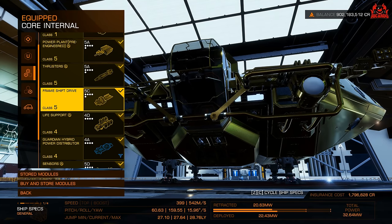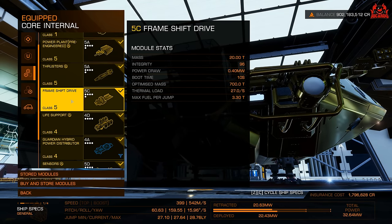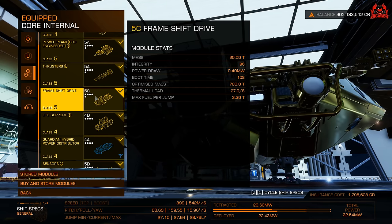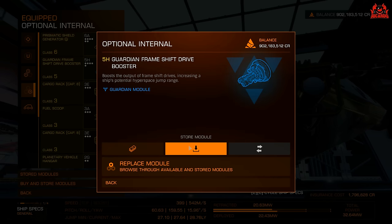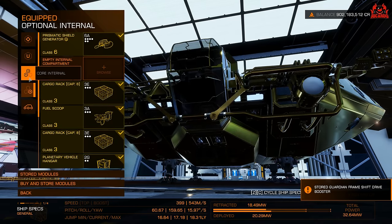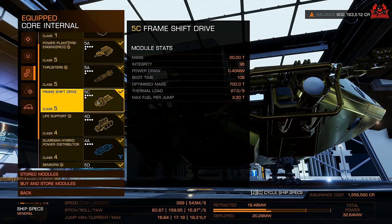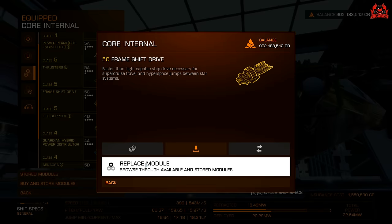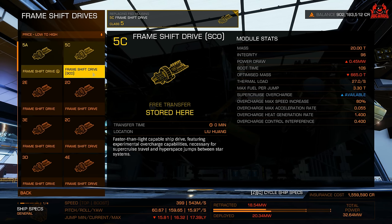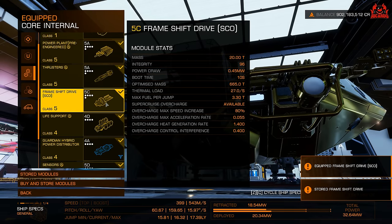So here we are in outfitting. I've got my Asp Explorer with a standard frameshift drive 5C in there, and a frameshift drive booster also attached. I'm going to store that booster module just for the purposes of this demonstration. We've got our frameshift drive 5C giving me 18.31 light-years maximum range. Now we're going to replace that module with a frameshift SCO edition — Super Cruise Overcharge.